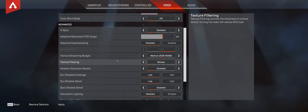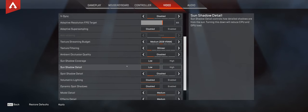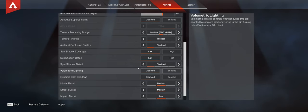Texture filtering: bilinear. Ambient occlusion quality: disable that. Sun shadow coverage: low. Sun shadow detail: low. Spot shadow detail: disable. Volumetric lighting: disable. Dynamic spot shadows: disable as well.